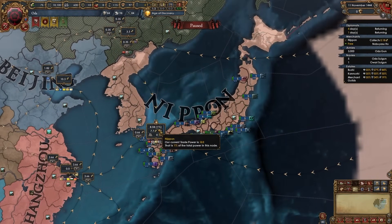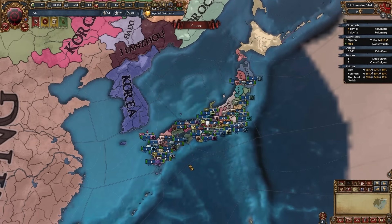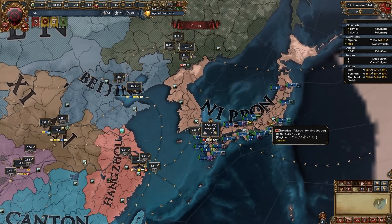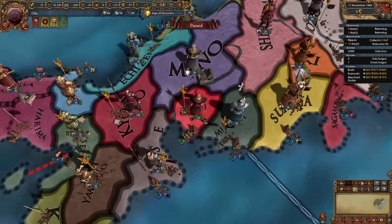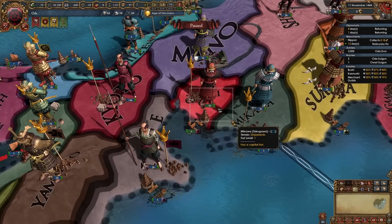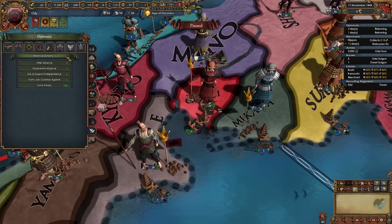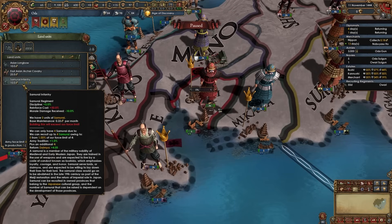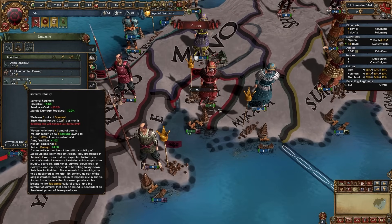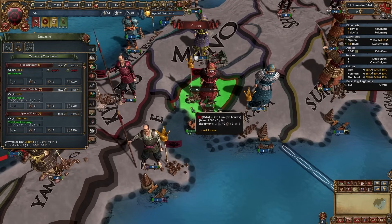Tell your merchant in Nippon to establish communities — this will also help avoid seppuku. The other free merchant can collect in Beijing or something like that. Next we need to rearrange our army. Take the main army and hire one more infantry regiment. We do have the special samurai units as any Japanese nation, but we don't need them right now. Also hire the free company.